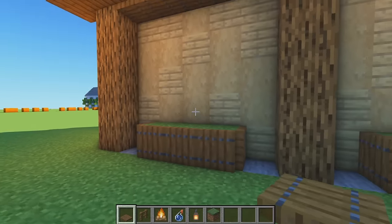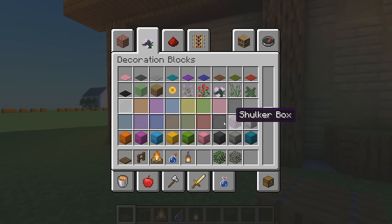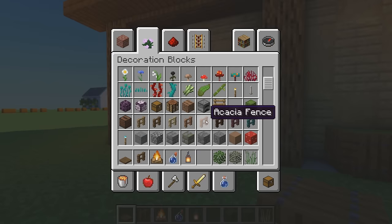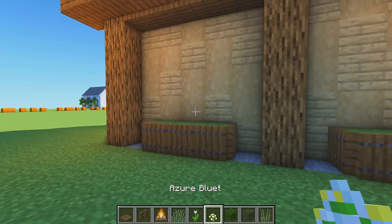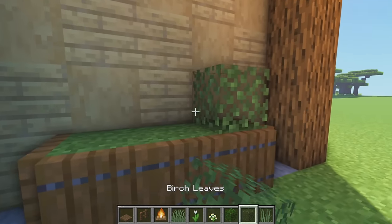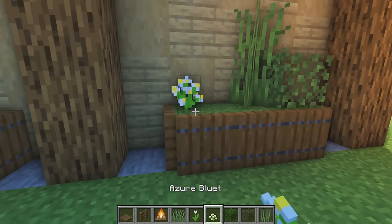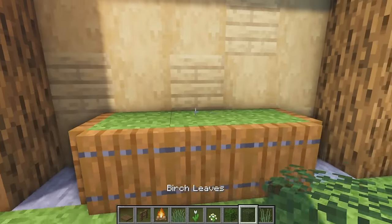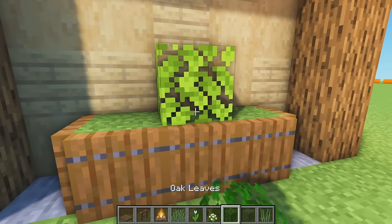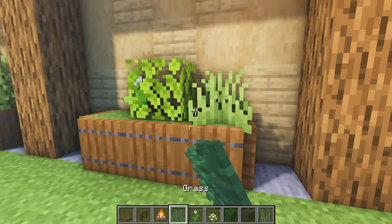Go in with some oak leaves, birch leaves, and some flowers - bluets, tulips, and tall grass. Place a leaf here and there, maybe like this with a flower in between. Head to the other side and do exactly the same - birch leaves and oak in the center, with flowers placed around. You can do it completely randomly or however you want, using whichever flowers you like.